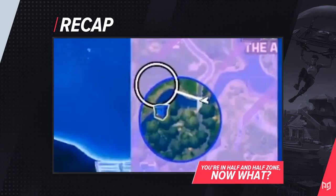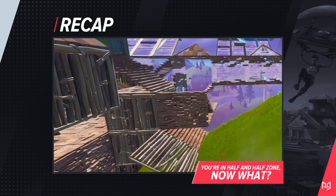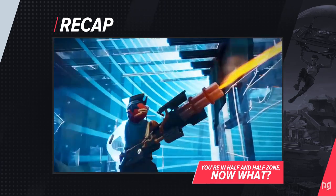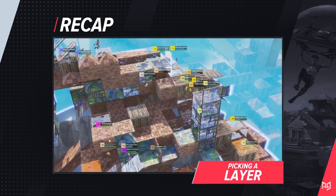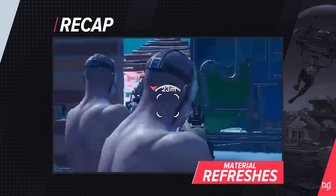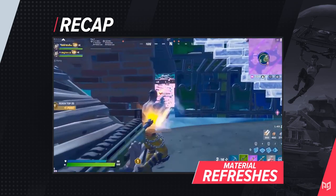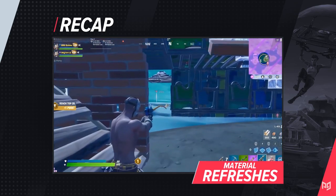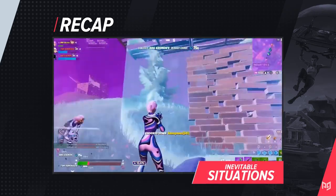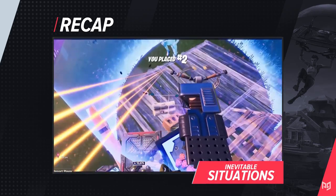Firstly, after you make it to half-and-half zone, figure out where moving zones might play and begin to formulate a rotational plan going forward. Second, in moving zones, prioritize getting to an uncongested mid-ground layer. Third, calculate and coordinate material refreshes so you can continue to dominate in-game and won't die having no mats. Fourth, understand that there are inevitable situations and just make the most out of them.